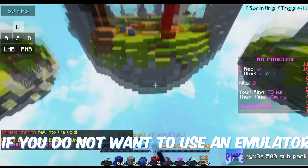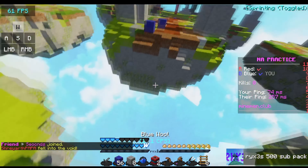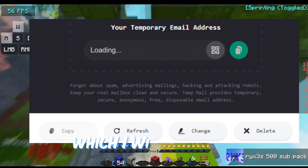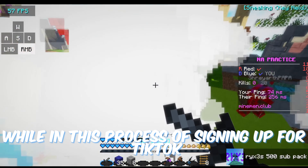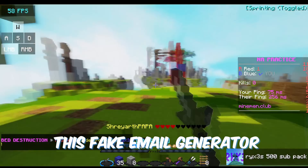If you do not want to use an emulator you can use your phone, however it's a little less safe. While signing up you do not have to use your personal email — instead you can use a fake email generator, which I will leave in the description. Make sure while in this process of signing up for TikTok you do not close this tab or clear browsing data if you are using this fake email generator.